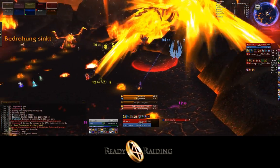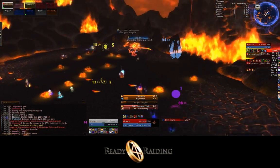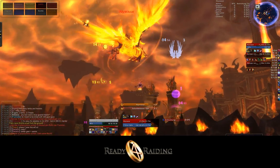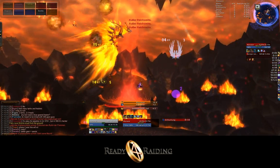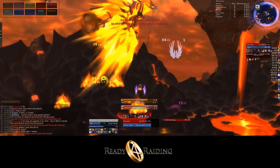If you have three feathers, like our player right here, you then rise up in the air. As you can see, our Death Knight is flying right behind Alysrazor through some rings of fire she leaves behind. If you manage to collect those rings, you get an extension of your buff, in this case for 15 seconds, similar to Valithria Dreamwalker.